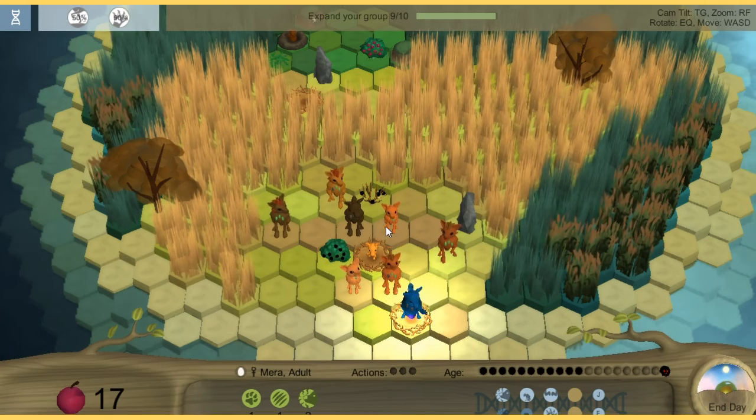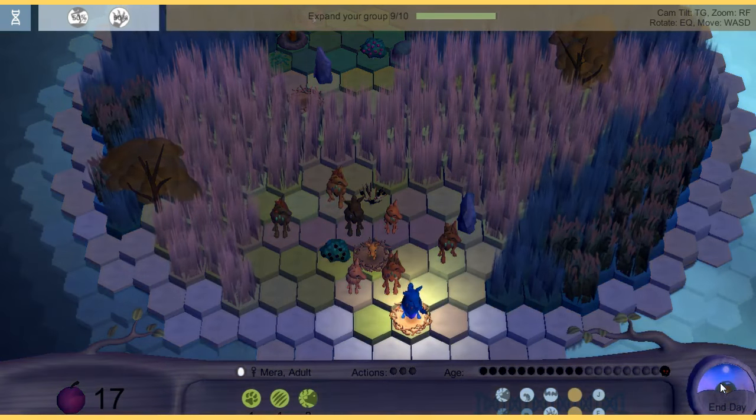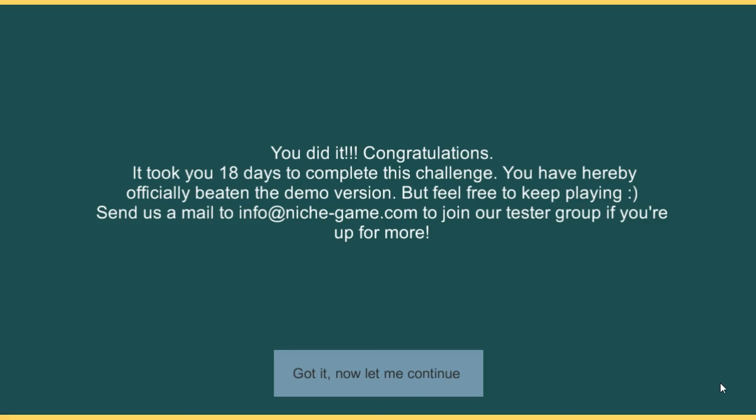Another nest! And you do that — woo! We're going to have 10 people — 10! 10! 10! Woo! Yes — you did it! Congratulations! It took you 18 days to complete this challenge. You have hereby officially beaten the demo version. But feel free to keep playing.